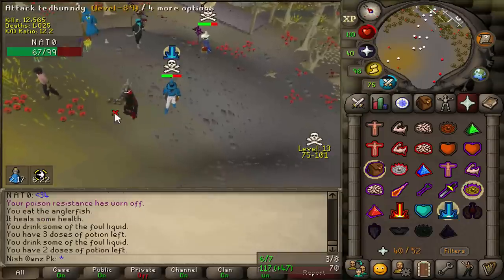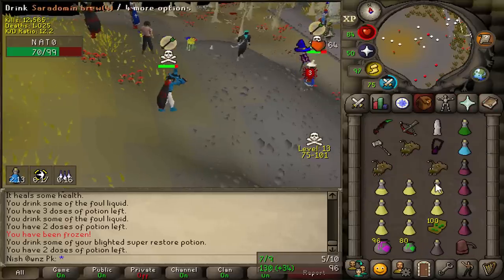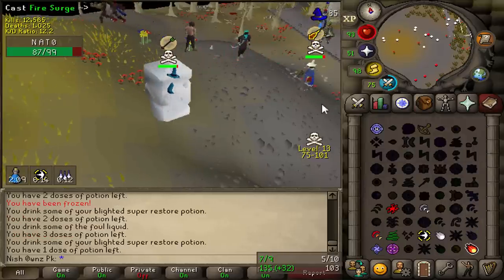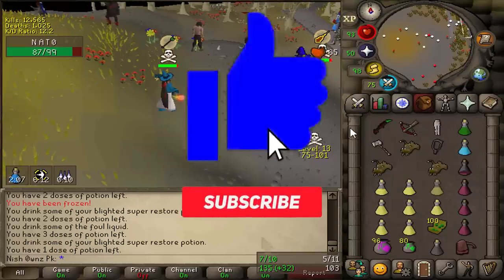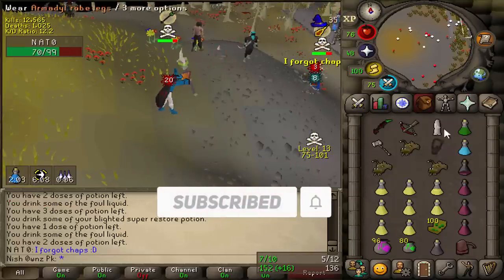Personally, I don't think I'll be using the prayer filters or the minimap spec just because of muscle memory. It would be pretty annoying for me to try and learn the new spots. So for now I'll be sticking to the defaults. However, I'm going to take this new Abyssal Dagger for a spin and see how it fares in PvP.